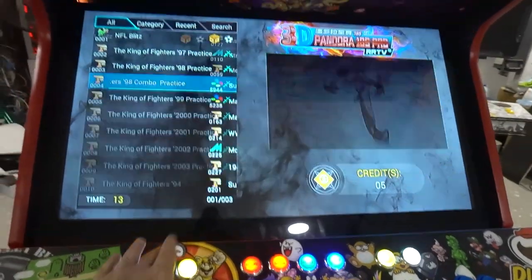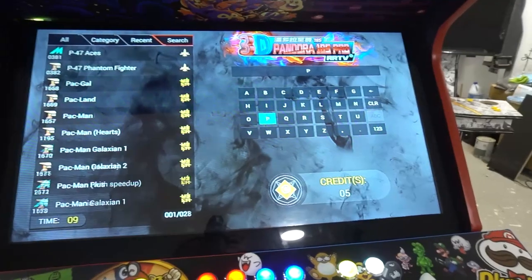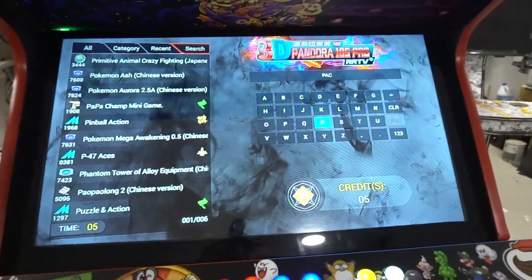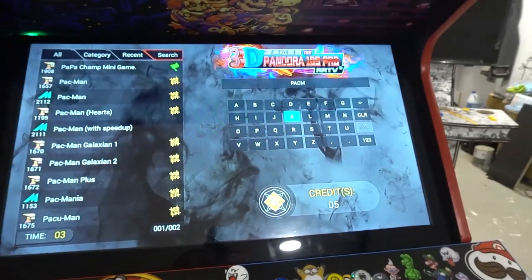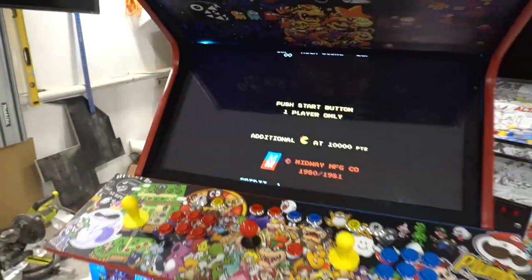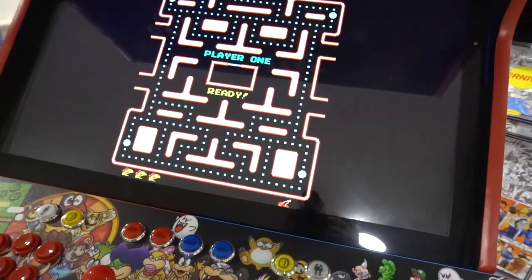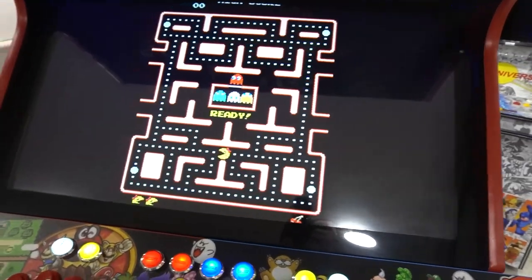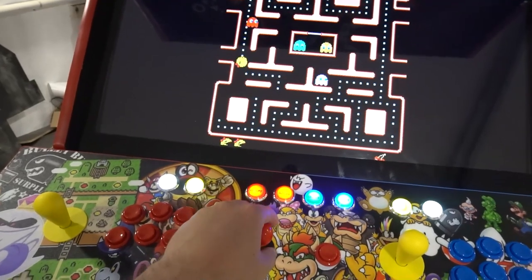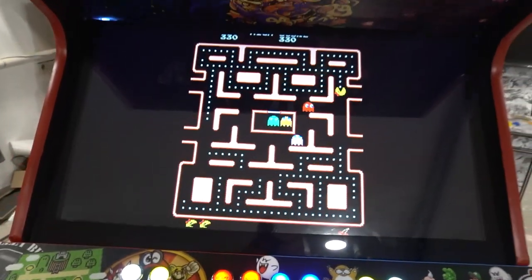You can press the start button to go to the search function. I'll look up Pac-Man real quick to show off the dedicated four-way. We'll pick the final burn version — it automatically did it. Awesome. I'm going to press start — dedicated four-way, it is perfect for Pac-Man. Right dead in the middle.